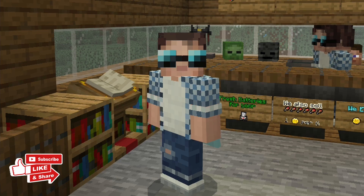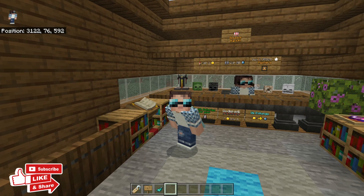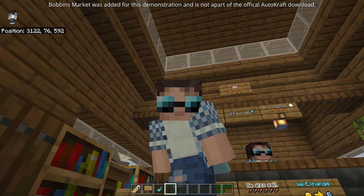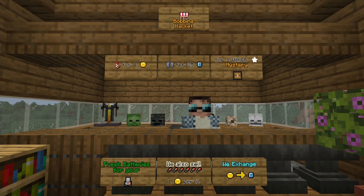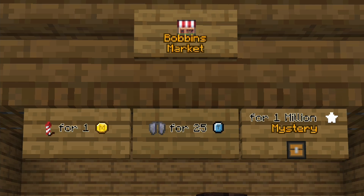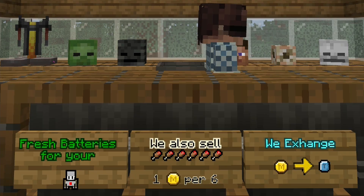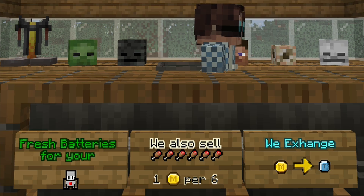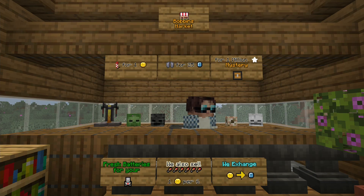As always I'd like to show you things in action first, and what better place to show off the emojis than Bobbins Market here on the old AutoCraft world. All over these signs we have emojis of all sorts — some are built-in ones but there are also custom ones I've imported. We've got rockets for one Minecoin, Elytra for 25 tokens, a 1-million-stars mystery chest, fresh batteries for our agent, food for one Minecoin for six, and we exchange Minecoins for tokens.